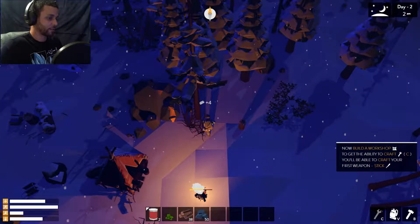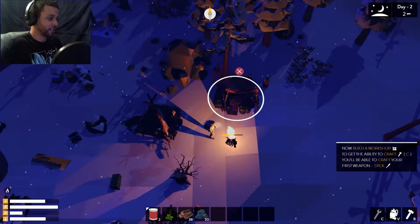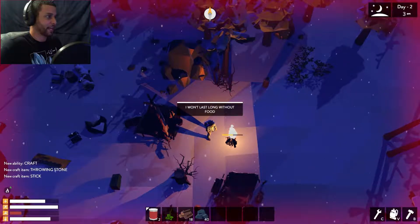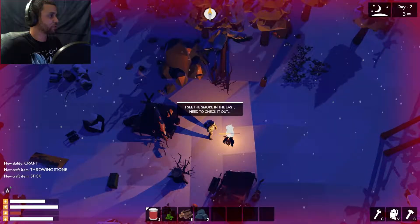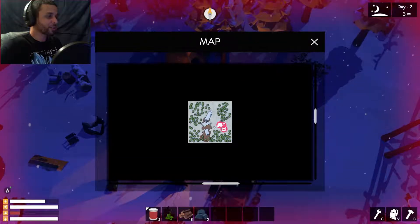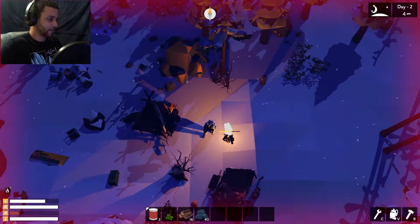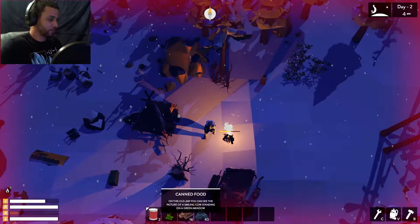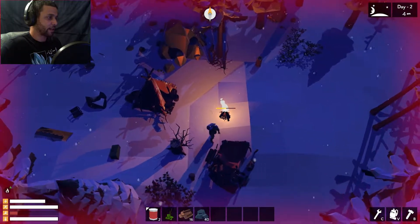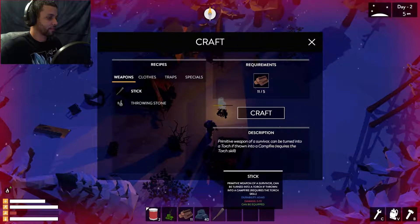Now build a workshop. To get the ability to craft, hit C - you'll see the crafting menu. Oh, I have to craft when it's in. Do I have anything in my inventory? I have food - one jar. Smiling cow. And that boar is just gonna camp over there, isn't he? Night came. I've never been so cold. It kind of reminds me of Don't Starve - a bit more serious. Hypothermia and all that kind of stuff matters.